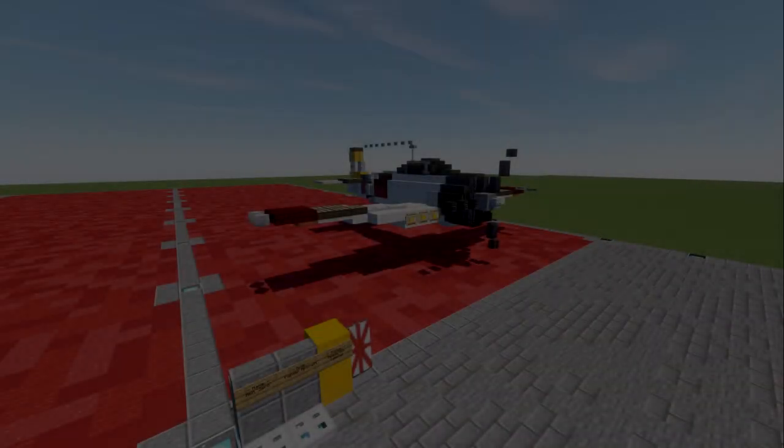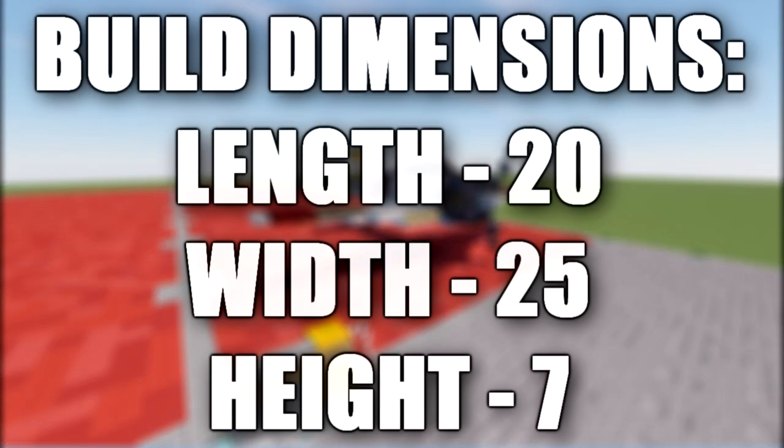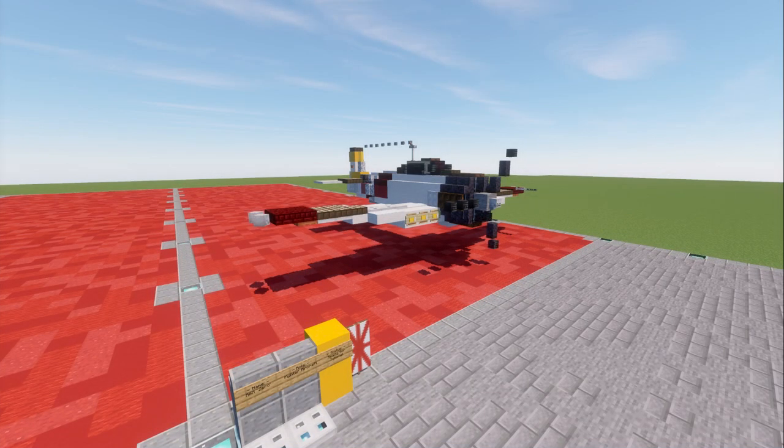Hello ladies and gentlemen, it's CareTuber4 here, welcoming you to our Minecraft World War II aircraft tutorial. In this tutorial, we'll be going ahead and building the Mitsubishi A6M Zero. The A6M Zero is a long-range carrier-based fighter aircraft, formerly manufactured by the Mitsubishi Aircraft Company, a part of Mitsubishi Heavy Industries, operated by the Imperial Japanese Navy from 1940 to 1945.